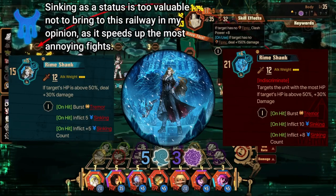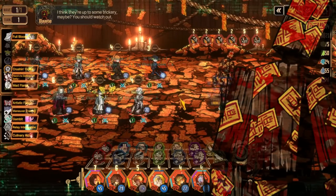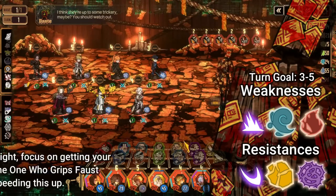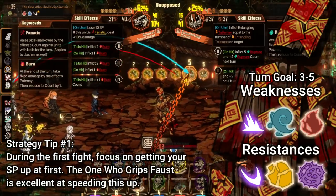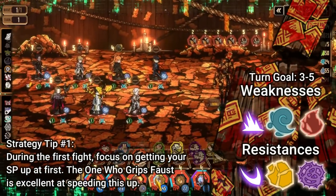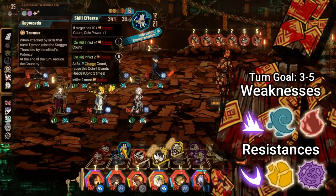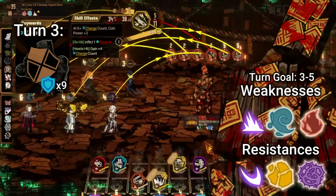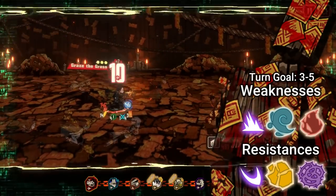The boss at station 6, which we will get into, specifically becomes significantly easier to beat at a low turn count when you can inflict a lot of gloom damage. About half of the bosses in this railway are weak to gloom specifically, and sinking makes them far more tolerable to deal with. The first boss fight this time around is So That No One Will Cry, or just Talisman Doll because that's easier to say. This fight has the misfortune of being the first fight in the railway, meaning you need to be able to get your sanity up during this fight.